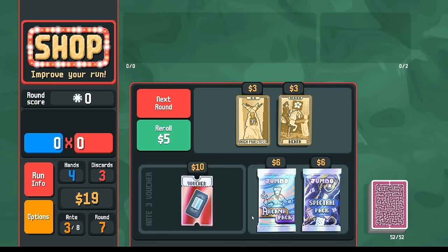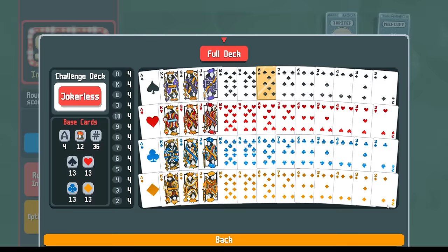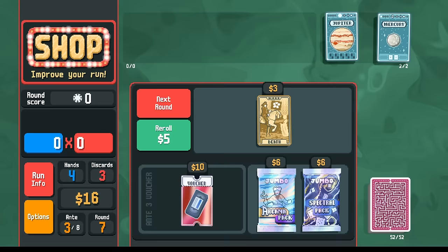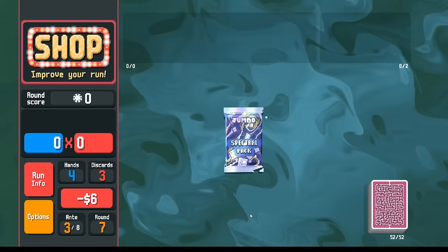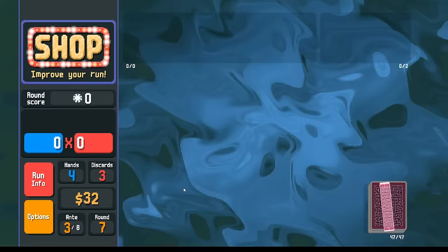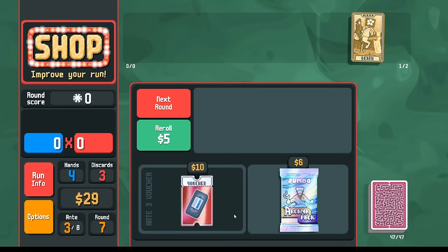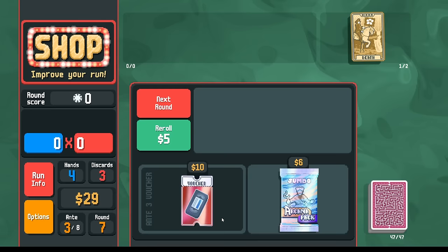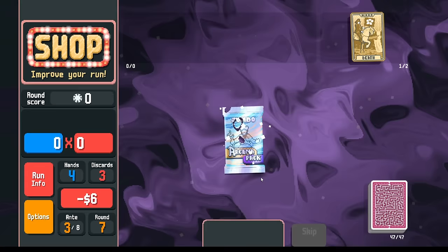I want to keep saving my money. Let's go Priestess first — I want to use the Priestess first because I want the Death card potentially. After seeing what this is I could decide to sell it maybe. Let's go spectral pack. Now we're cooking — now we can pick up a Death card here. I'm looking to copy my gold card possibly. No repeat hand types — that's pretty stinky. But I think we could play a straight flush for the boss. We could reroll the boss. It'll be fine.